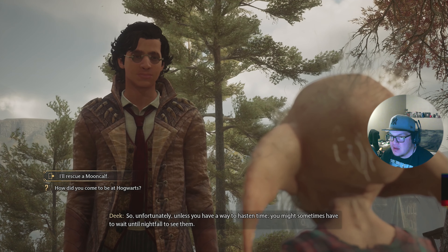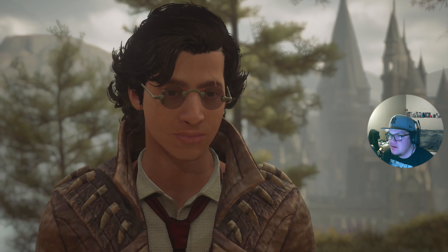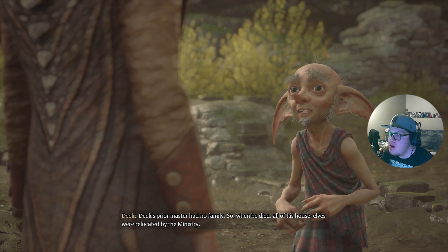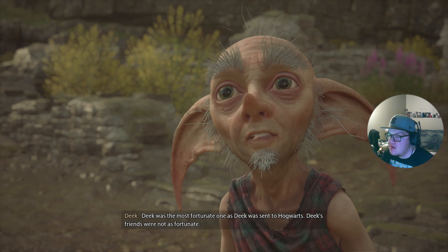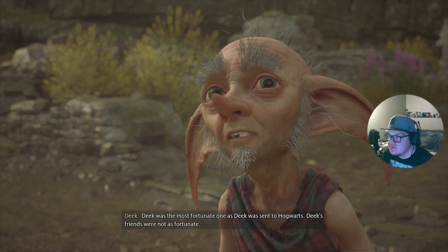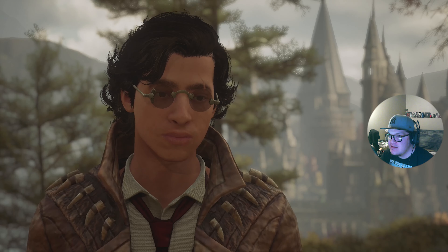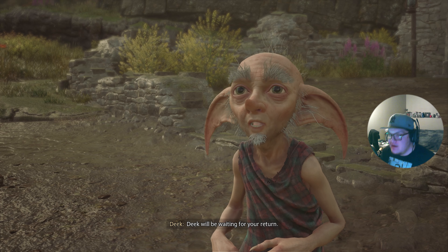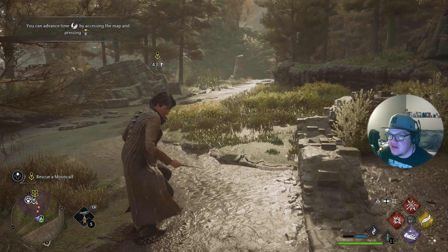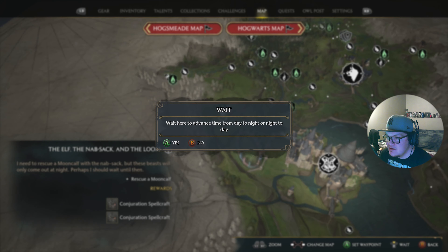How did Deke end up at Hogwarts after working for his former master? Deke's prior master had no family so when he died all of his house elves were relocated by the Ministry. Deke was the most fortunate one as he was sent to Hogwarts — Deke's friends were not as fortunate. Can we go rescue his friends? We can advance time — I learned that a little late.